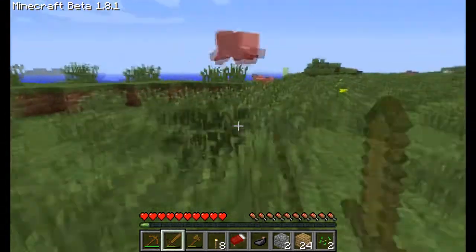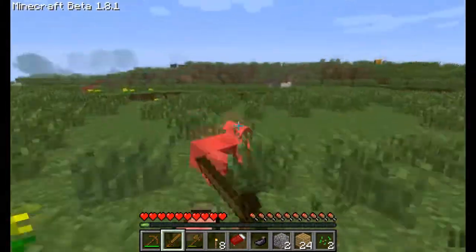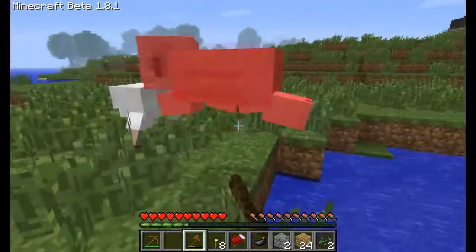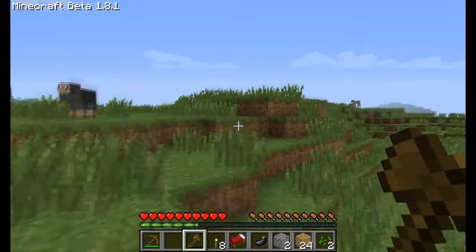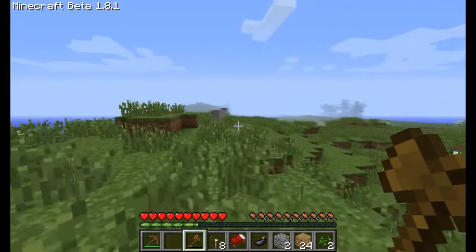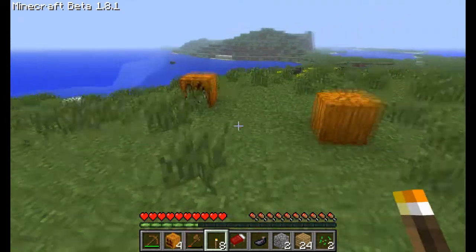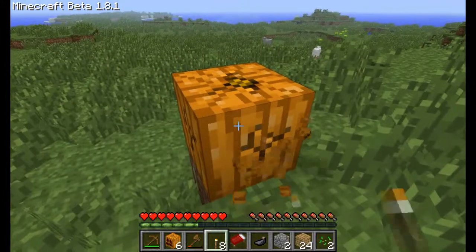I figured out how to sprint. I should get more wool — get back here, sheep! Kill the piggies, yeah! I got a pumpkin patch — I like them. These are going to — I'm going to have a Halloween inspired house. It's going to be interesting. That's actually what I'm going to do.